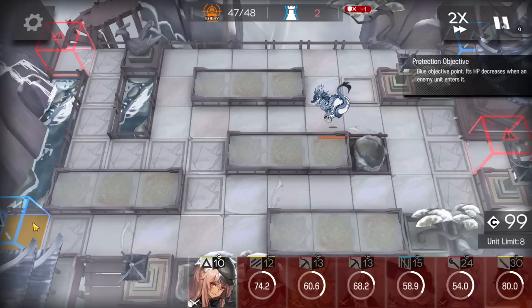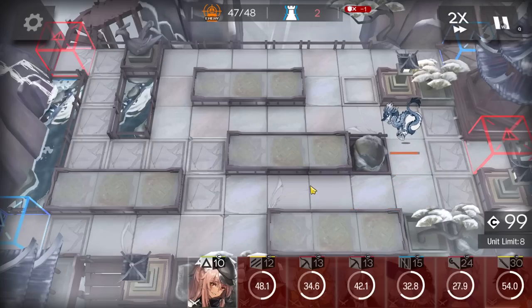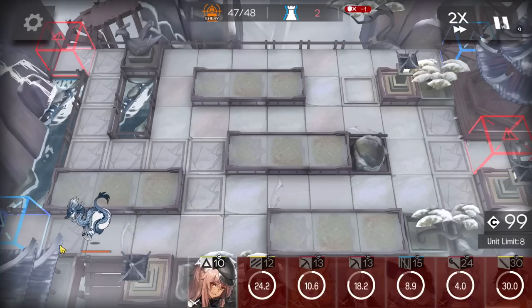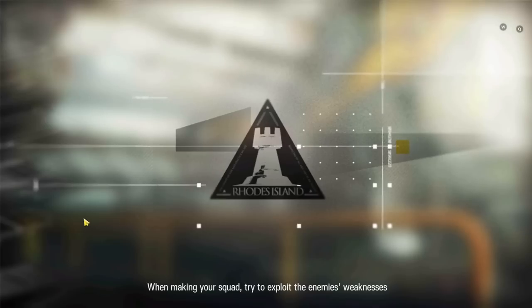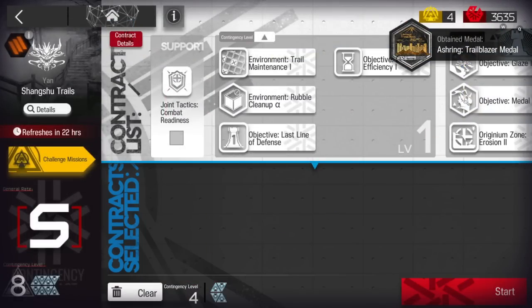At least keep in mind that when this enemy dies, it will spawn two summonings and those two will take two HP. You cannot leak this one anymore. Just wait for this one to go away — it will take a bit. Perfect, here we go — really simple. Get the rewards! I hope this video helped you. Thanks for watching and see you in the next one, bye!